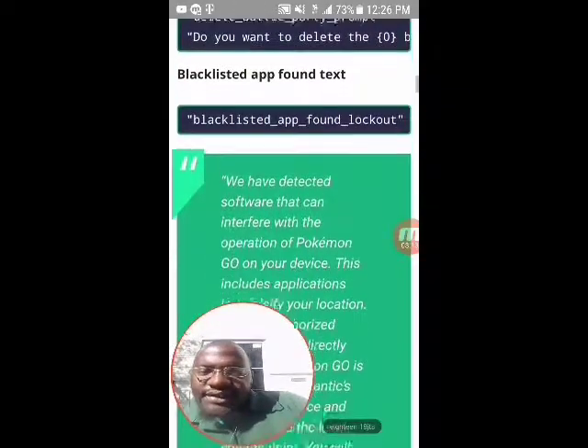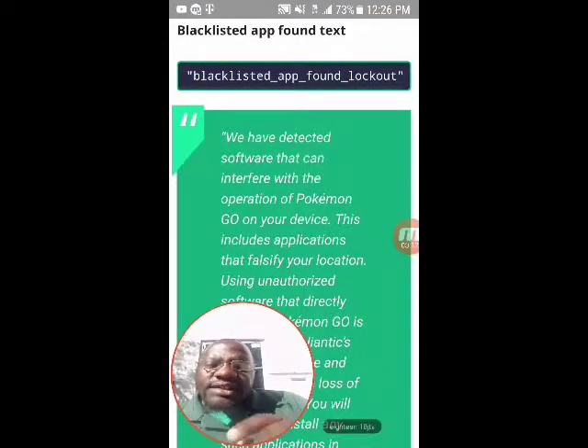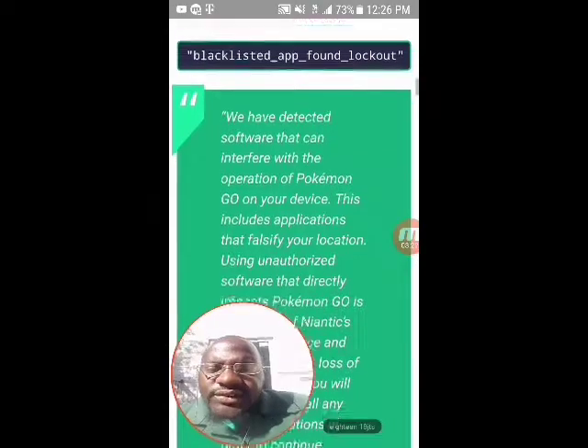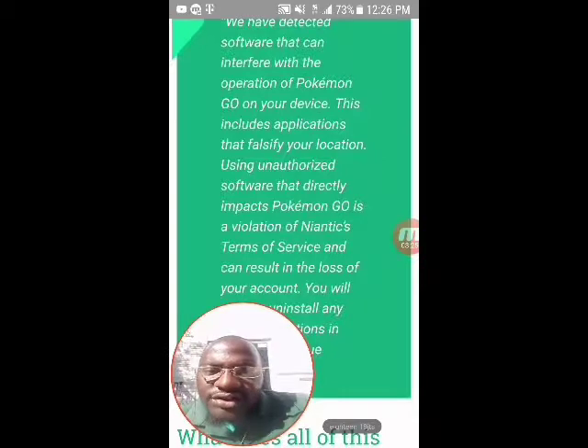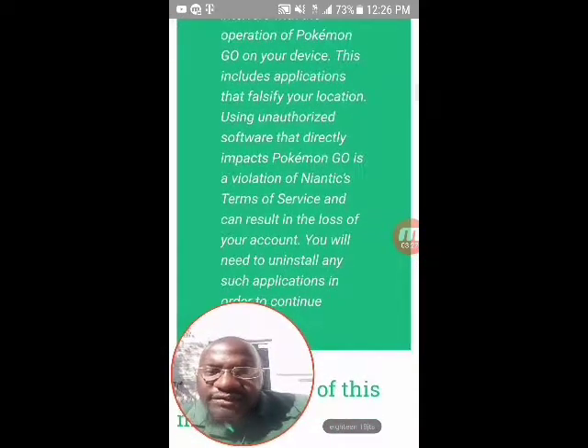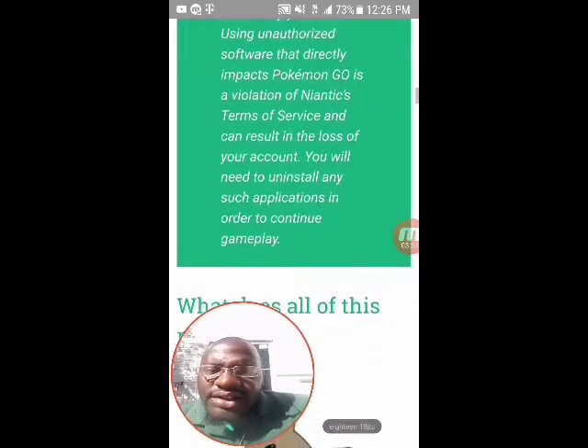All of that's in the data mine. There's also a blacklisted app found text: blacklisted_app_found_lockout - 'We have detected software that can interfere with the operation of Pokemon Go on your device. This includes applications that falsify your location. Using unauthorized software that directly impacts Pokemon Go is a violation of Niantic's terms of service and can result in the loss of your account. You will need to uninstall any such applications in order to continue gameplay.'